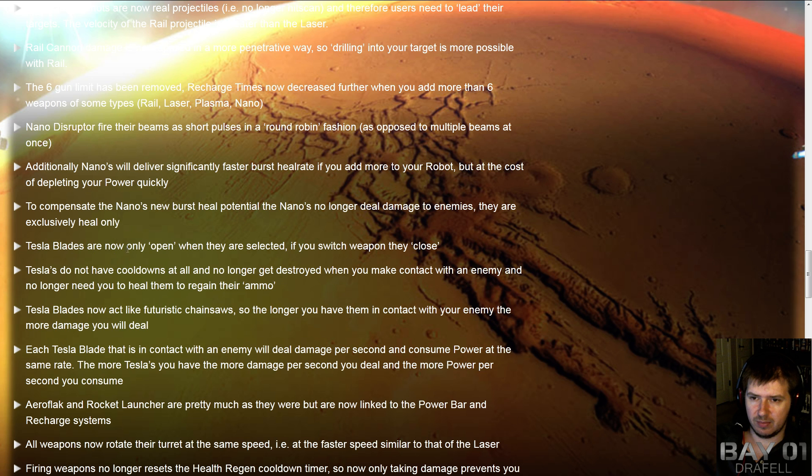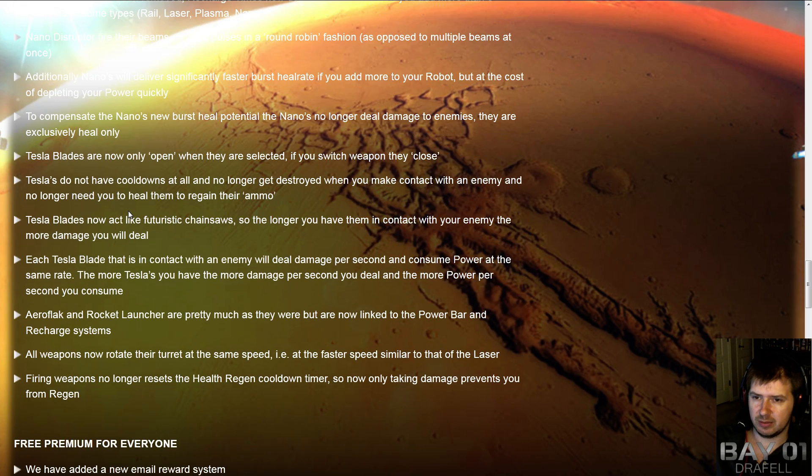Tesla blades are going to be interesting. Instead of the approach of trying to destroy a robot in one hit, they're being changed into a damage over time type weapon, so you have to hold it on to the enemy robot to actually deal damage. That's going to cause a lot of Tesla designs to go out the window. They only open when selected, so it looks like Tesla blades will need their own loadout slot — meaning you won't be able to use SMGs while deploying Teslas at the same time. This will probably more only affect ground bots or slower robots.